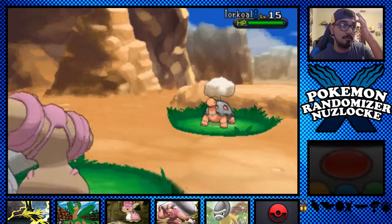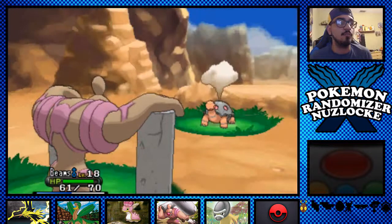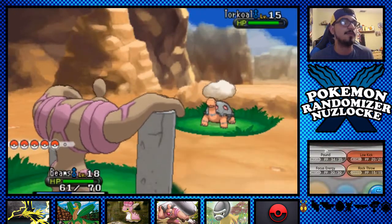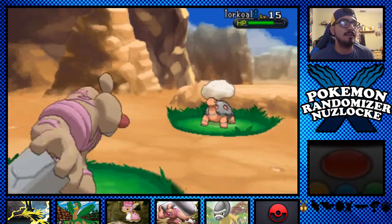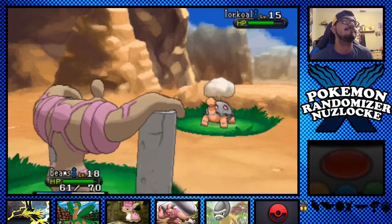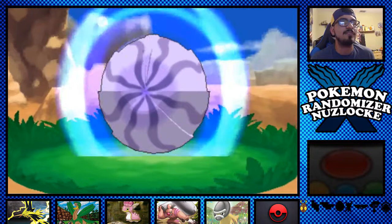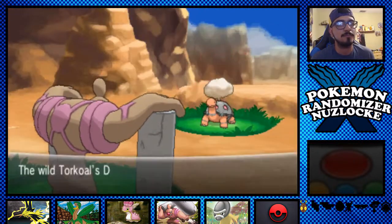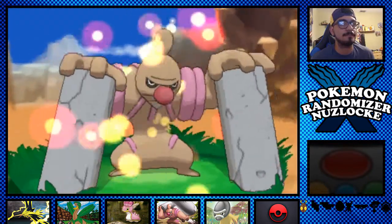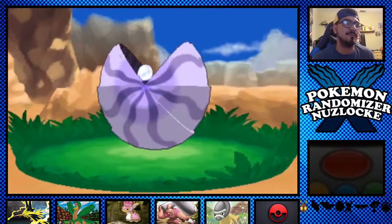The Pound should not kill it — I'm only three levels above it. Low Kick would kill, so I'm not going to use that. Rock Throw would kill as well, so all I can do is Pound. I'll use Focus Energy and hope for a crit, because I don't think a crit will kill it. If it does, well, it's fine — it's a Nuzlocke trope.